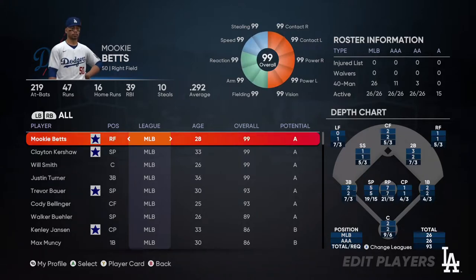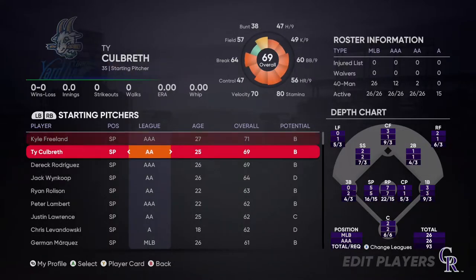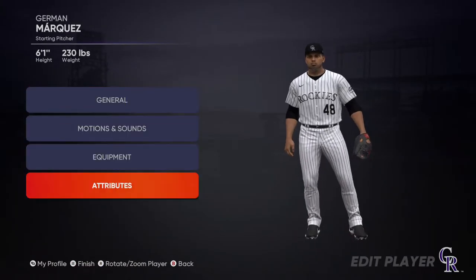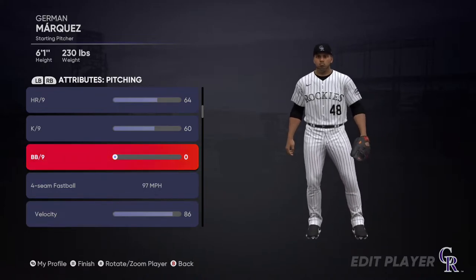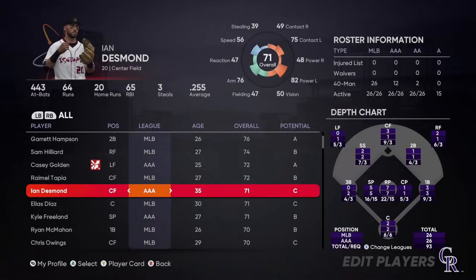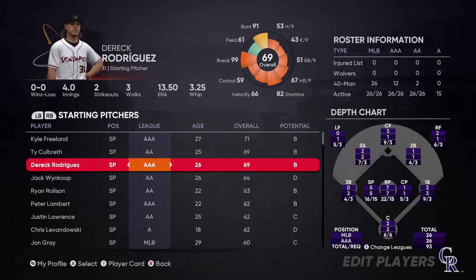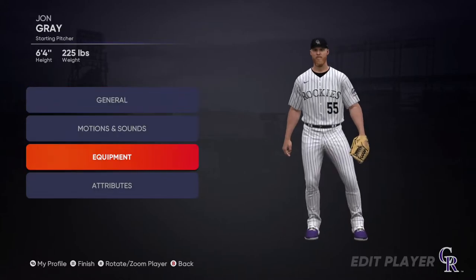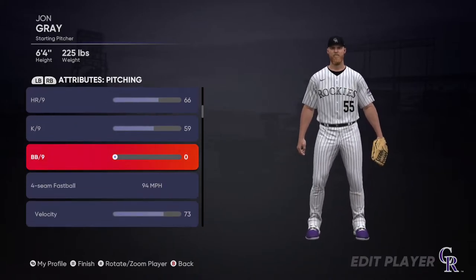Now we are going to the time-consuming portion. Go to create and go to edit player. Whatever team you are going to use, you don't have to change their settings. But we are going to be playing against the Colorado Rockies, and so we are going to be handicapping their pitchers quite a bit. Go to each pitcher and drop their walks per nine innings all the way down to zero. We are also going to drop their stamina all the way down to zero. When you go to the Colorado Rockies roster, hit right bumper to get to the starting pitchers, and for any starting pitcher with MLB as their league, edit the player, go down to attributes, and change their stamina and their walks per nine innings to zero.